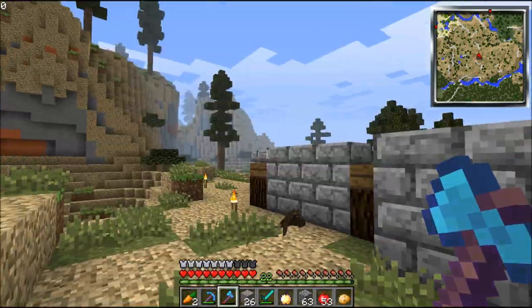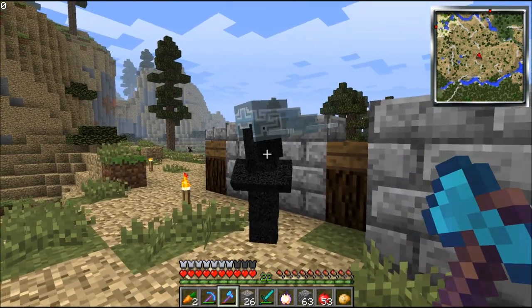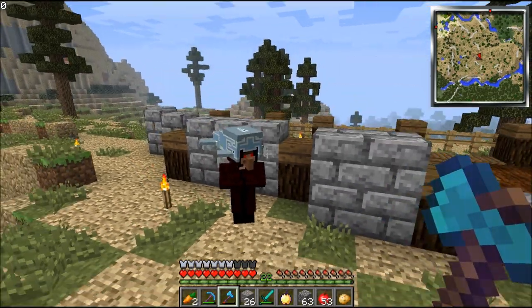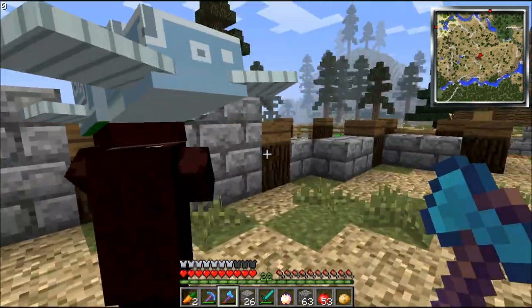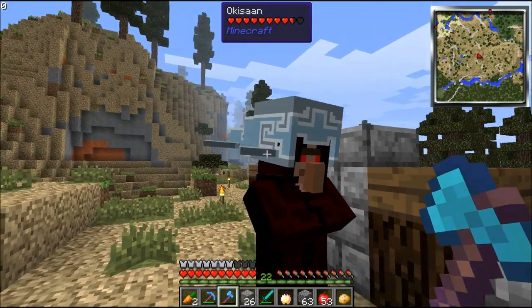I am the scariest villager ever. It's a witch — a witch with a whale on its head. Wait, I have that whale hat? Yeah, I guess it's a whale.